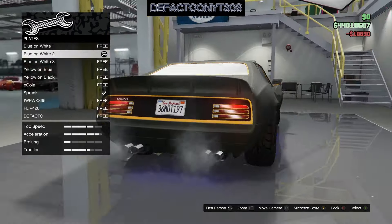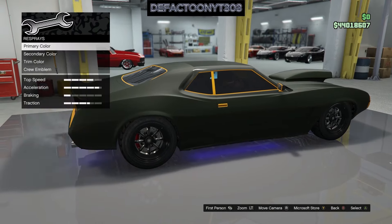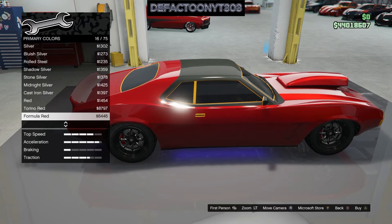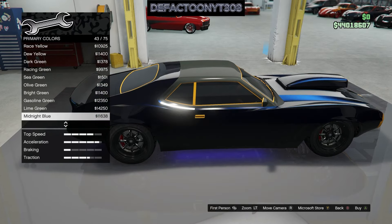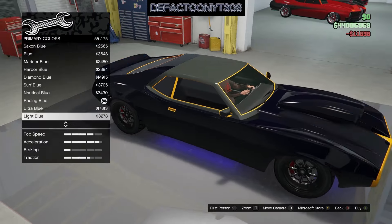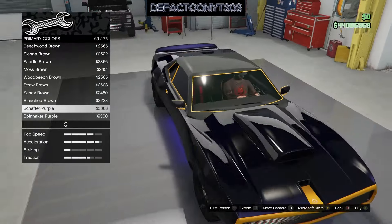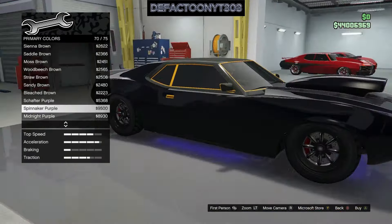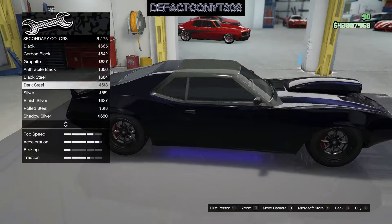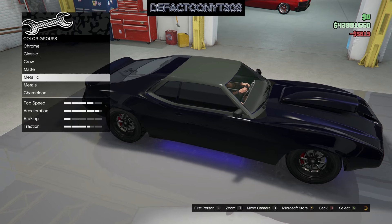Stock speed is 90 miles an hour, and fully upgraded it hits 108 — not the fastest, but this is a cool muscle car. The resale price is 307,200, which is 60% of the original purchase plus 50% of the value of your upgrades. Yes, you can use it in races. It's a two-seater, rear-wheel drive, four gears, and can do a lap in about 1 minute 10 seconds. It is not bulletproof — even 100% armored, it can't take any explosive damage.